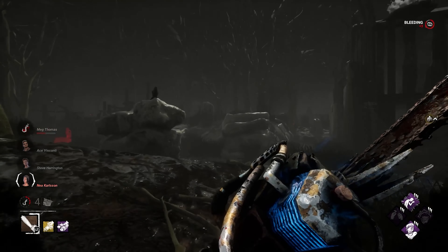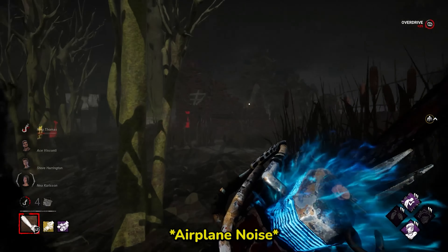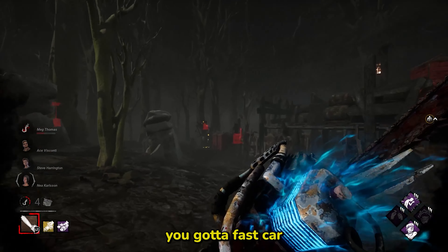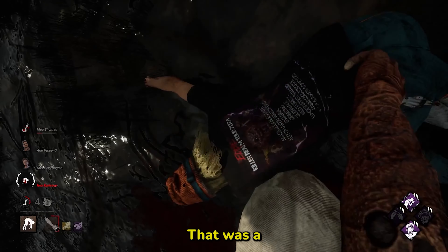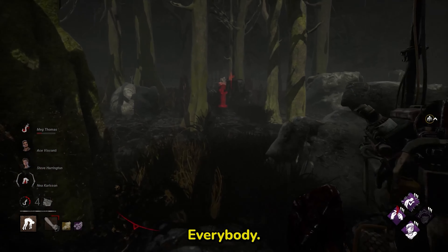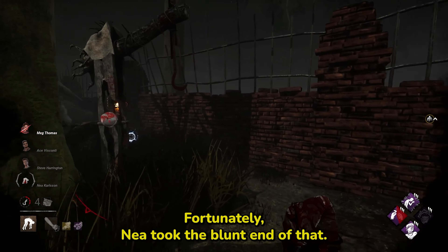We've got to move on. We've got to move on. We've gotta pass down. Nice — that's the build right there everybody! That's how to have fun on Billy. Unfortunately Nia took the blunt end of that.